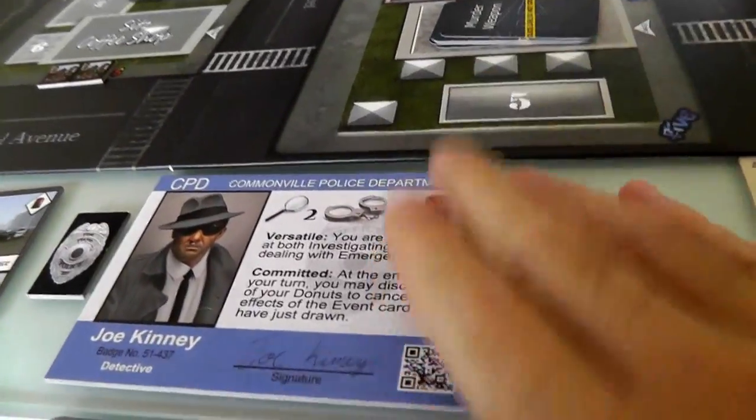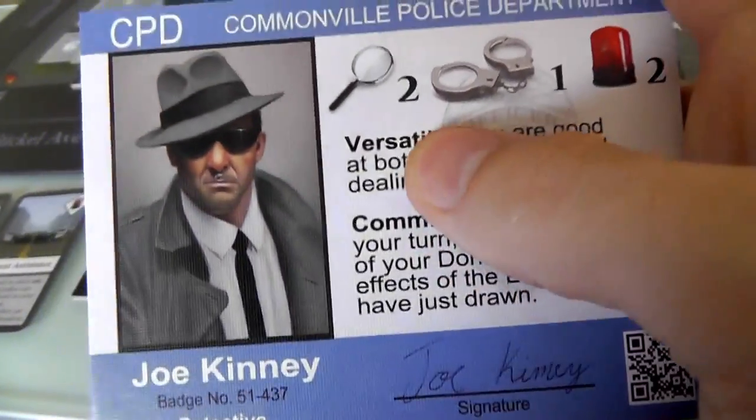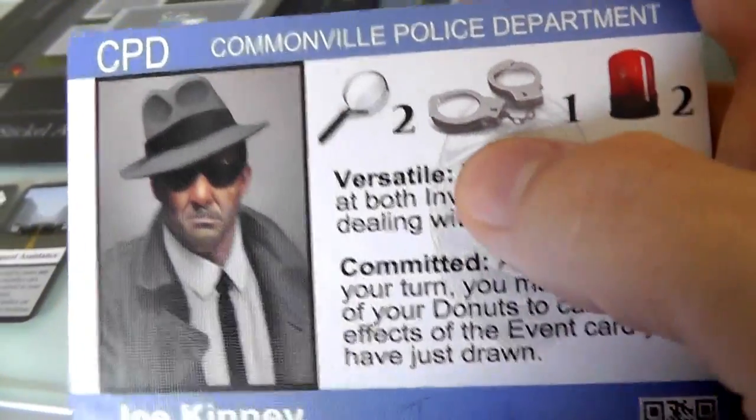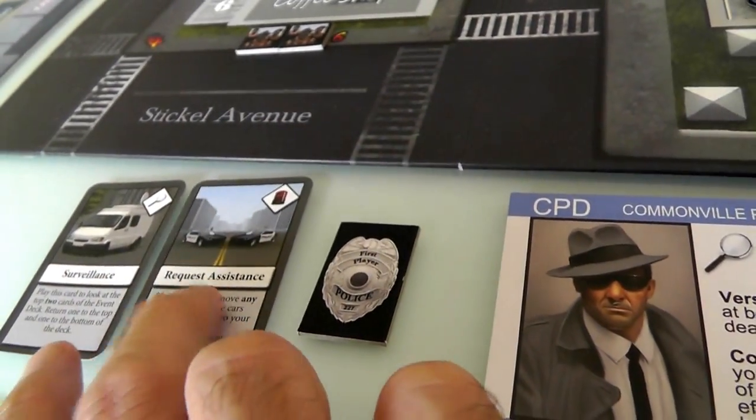In this game, there's a whole bunch of different cops you can be with different abilities and stats. I'm going to be Detective Joe Kinney, who is versatile and committed, good at investigating and dealing with emergencies, but not so great with arresting. I also start with a couple of cop cards - I can do surveillance and I can request assistance. And I am the first player.